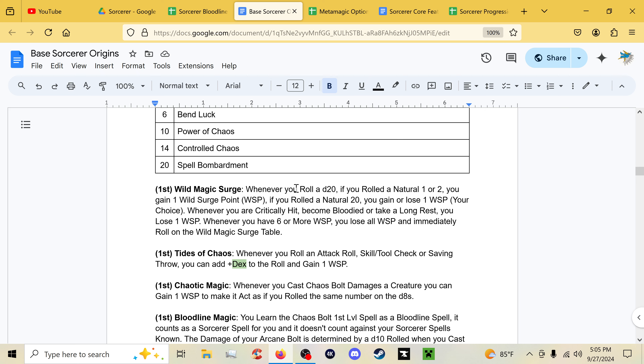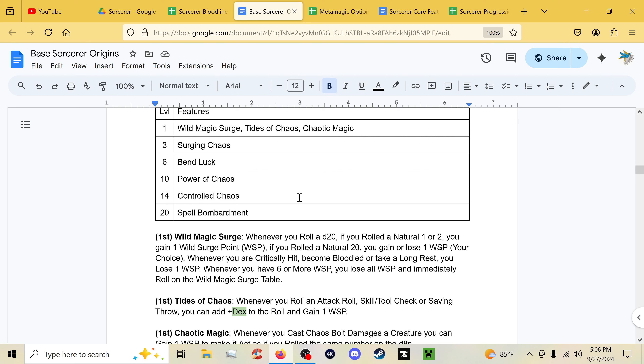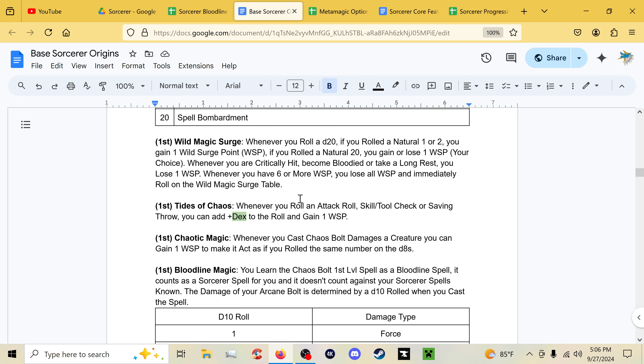Wild Magic is very different from the official version. The idea is that instead of wild surges just always happening randomly, you build up to the wild surge. For Wild Magic Surge: when you roll a natural one or two on a d20 you gain one Wild Surge Point. On a natural 20 you gain or lose one Wild Surge Point. Whenever you're critically hit or take a long rest you lose one Wild Surge Point. At six or more Wild Surge Points you lose all points and roll on the Wild Magic Surge table — you build up to the boom.